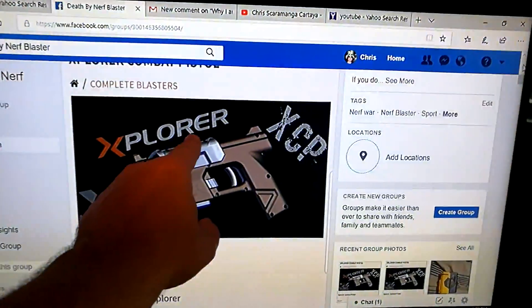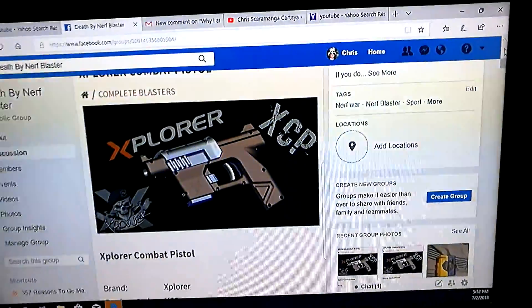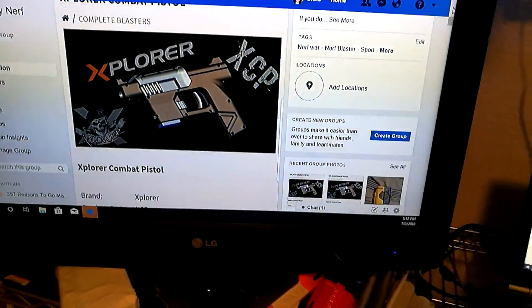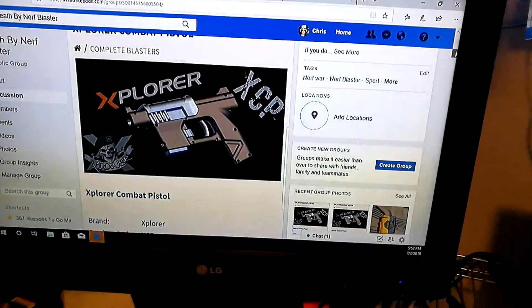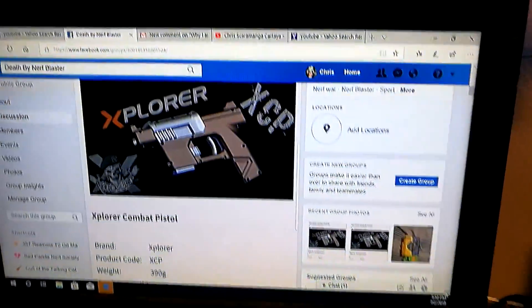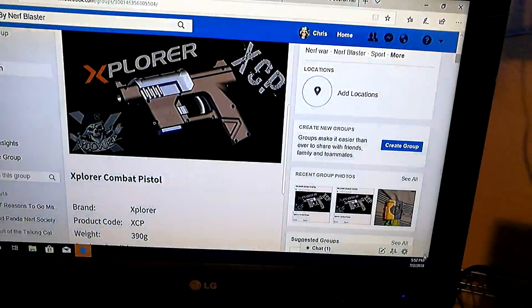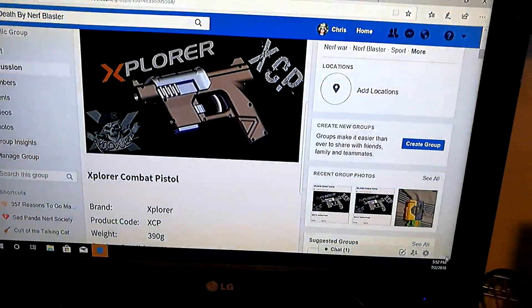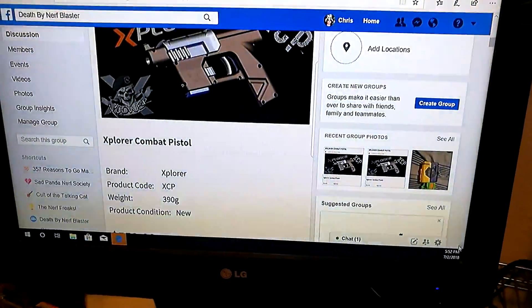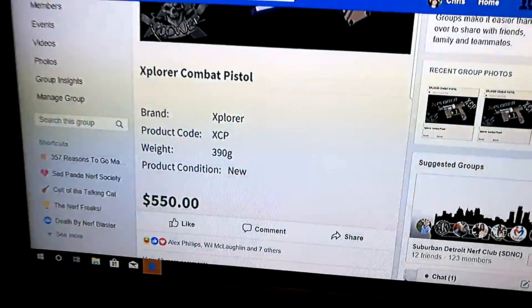Metal slide, metal trigger, metal magazine catch, metal magazine. Five shots, five plus one if loaded, making a capacity of six. How much do you think this blaster is? The X-Pistol is around $85 American, which is about $120 Singapore. This one? $550 Singapore. That's right — $550 Singapore.